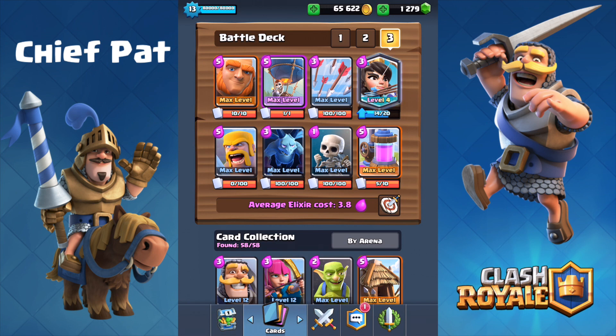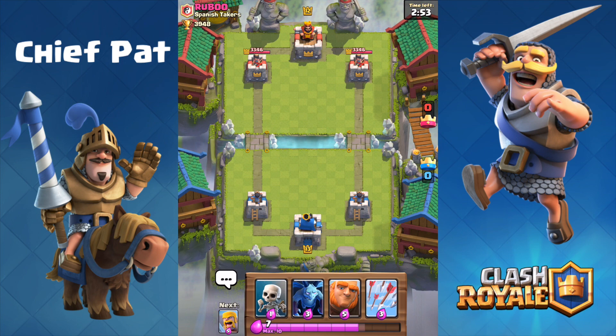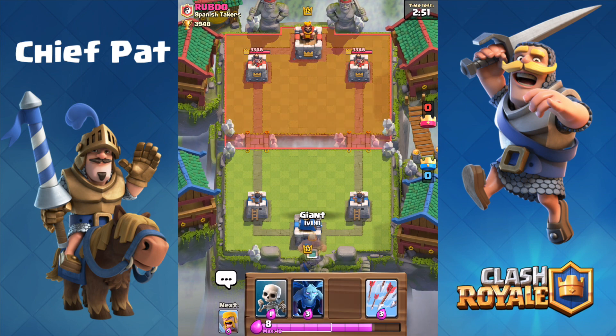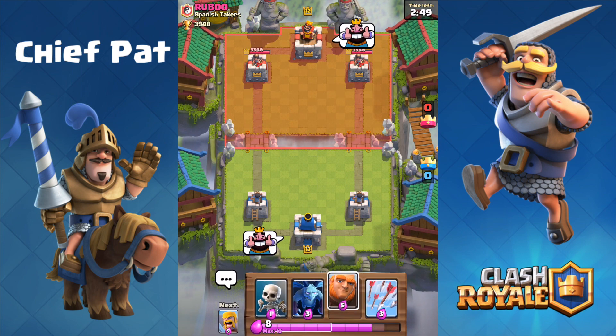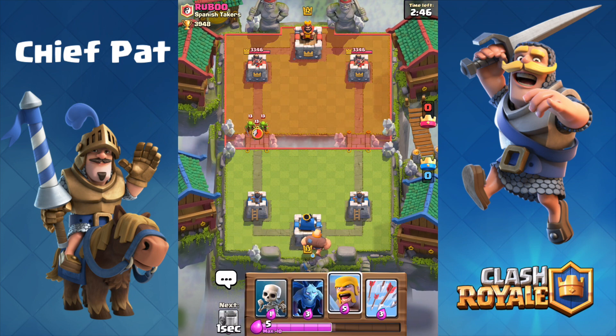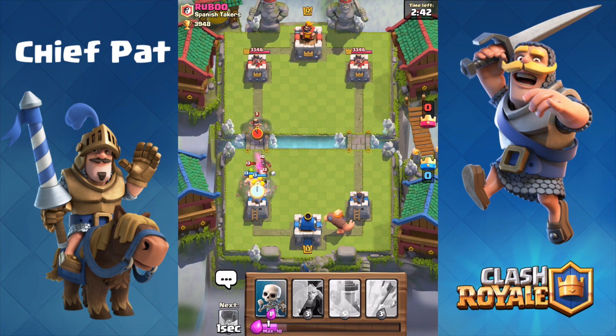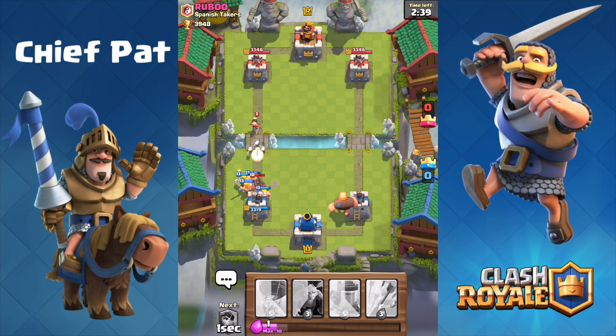Today we're going to be trying out the giant balloon combination on my main account. I actually haven't used this combination since the game first came out — actually even before it came out. I saw it for the first time when visiting Supercell headquarters. It made sense just to pair the giant and the balloon together, and I haven't used it since then. But due to the fact that giant is so strong right now, I'm a little bit rusty with the balloon.